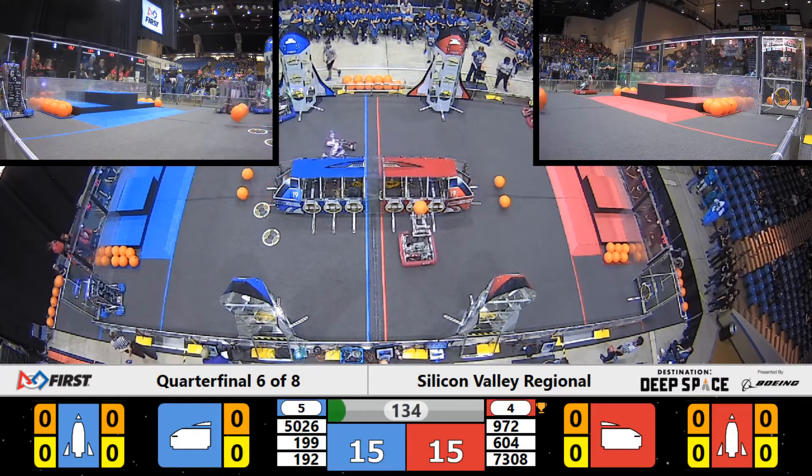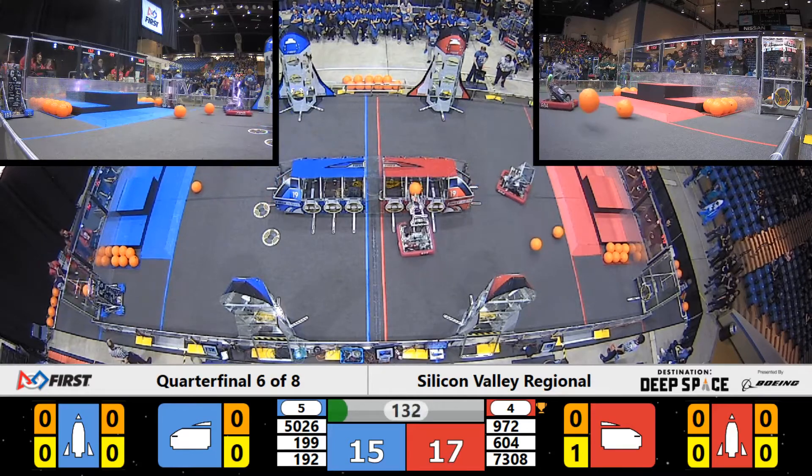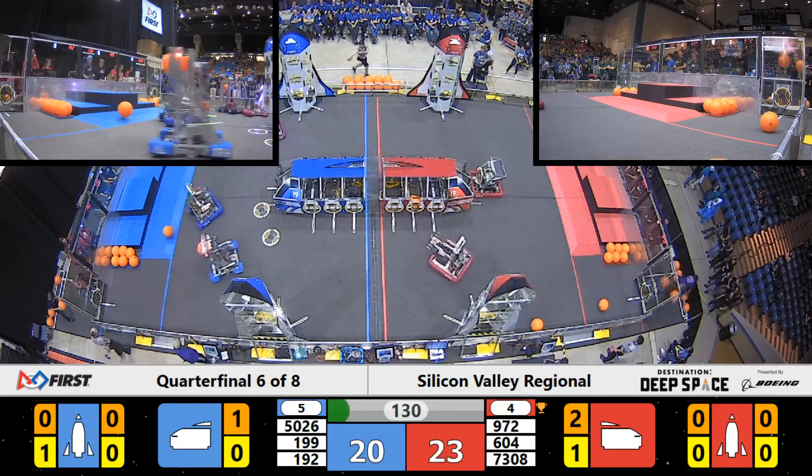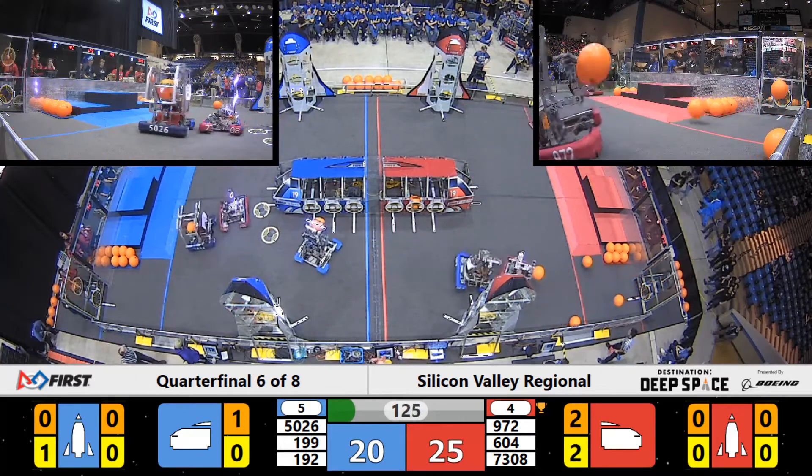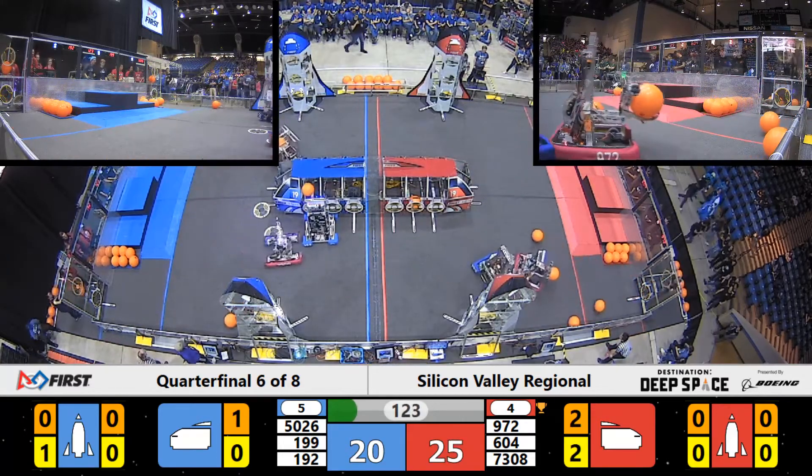On the Red Alliance, Ironclaw has some cargo. They're lining it up. Now that the Sandstorm is cleared, they score — one more piece of cargo for the Red Alliance. Red Alliance taking that lead very slightly. Ironclaw grabs one more piece of cargo, and here comes the defense from GRT.